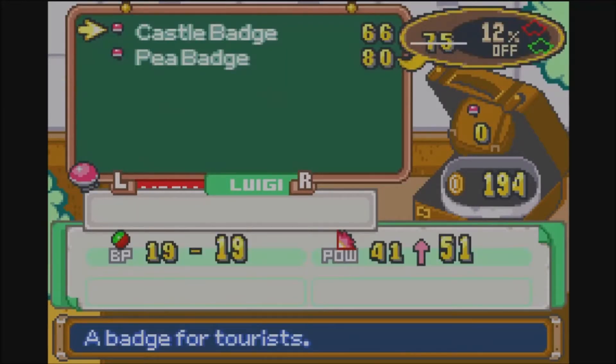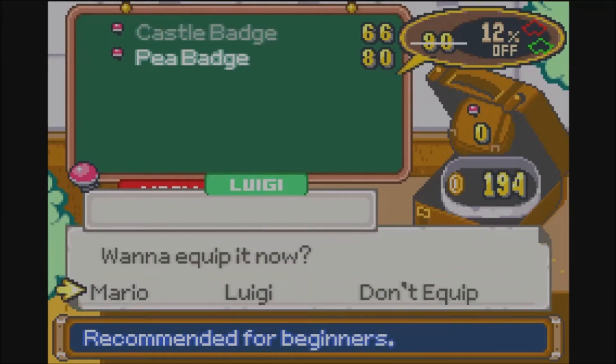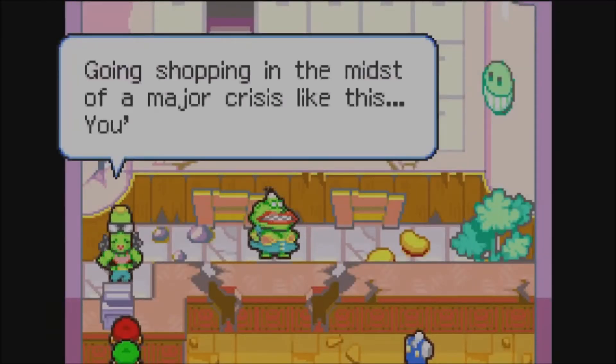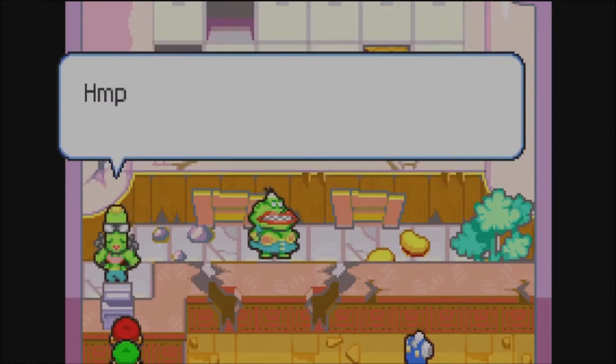And let's get a badge for Luigi, because Luigi needs a badge. I'll give him the P Badge — recommended for Brigadiers. There we go. So now we have our badges equipped, a little bit stronger defense-wise, and we can just go on our merry way.